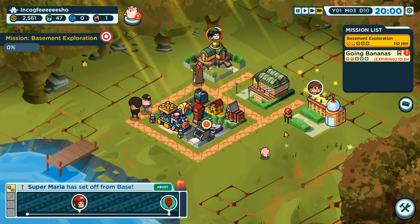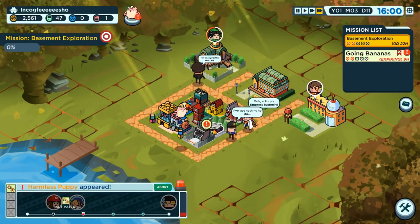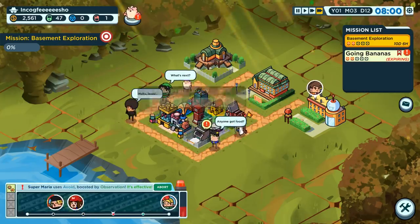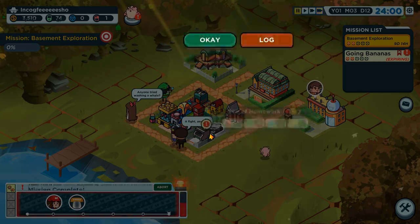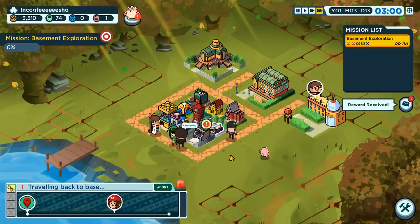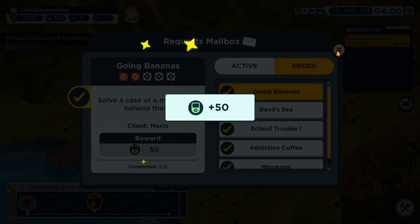Let's see what happens when you're on a mission when it's about to expire. Personally, I don't like the time limit aspect to it. It looks like it's expiring, but if you're currently on the mission, it doesn't matter. That solves my problems — we don't have to worry about it at all.